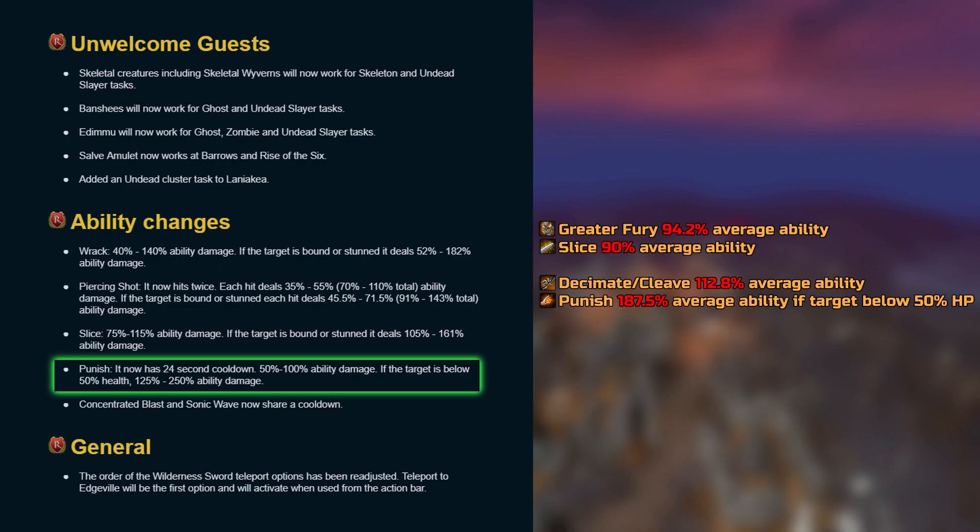This ability is objectively really powerful, but with the cooldown being as high as it is, I can't imagine it making a big difference overall. I like this model of balance where an ability is very powerful situationally but has a high cooldown.